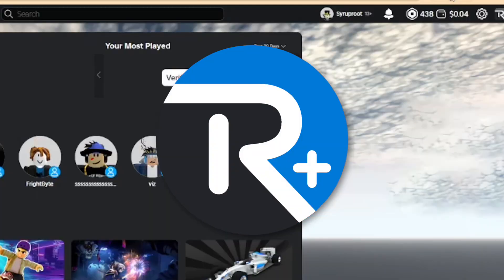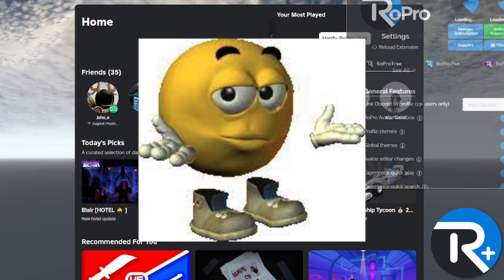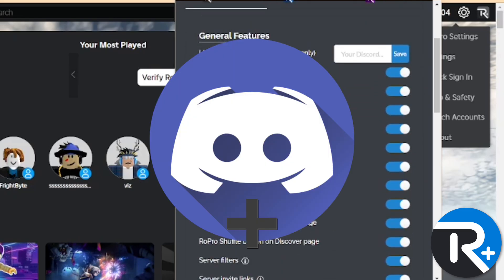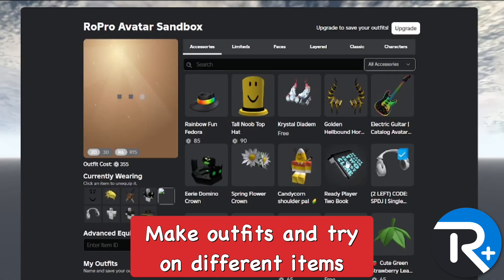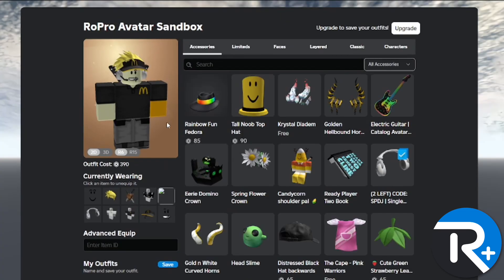Next up is RoPro, which specializes mostly in Roblox trading. If you're serious about trading, I highly recommend RoPro — it's really useful. You can see your most played games and the total amount of time you've played them. You can also link your Discord account to your RoPro profile. There's also a sandbox feature where you can test out outfits using items and clothing you don't have, to see if you like a certain item or if it matches well with clothes you already own.